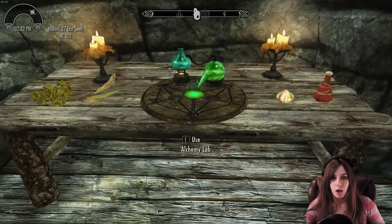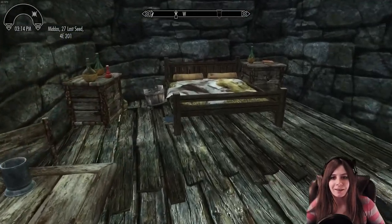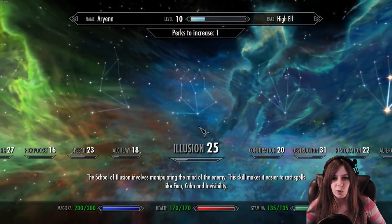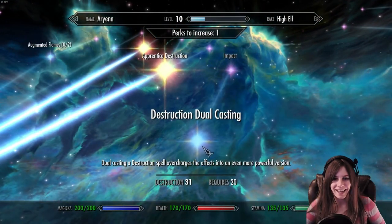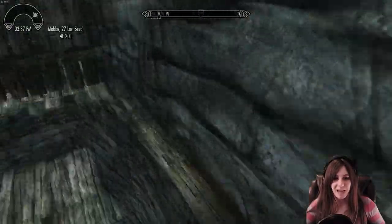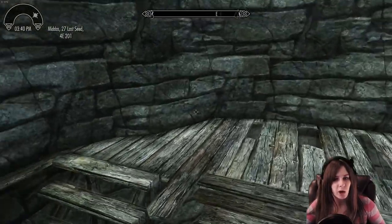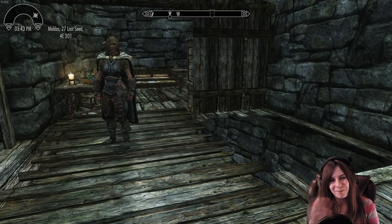They have an alchemy lab here — that's kind of cool. I don't care if I'm carrying too much because I have Lydia. I could probably give you all the books. I should use dual casting on destruction — yes, I do want that perk. It's only 3:30pm, but I don't know if we're gonna make it to that other spot. You know what? We're going to head back to Whiterun, unload, and then I'll meet you back here. See you soon! Bye!